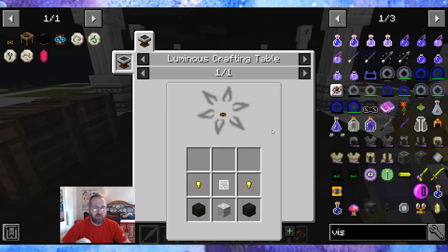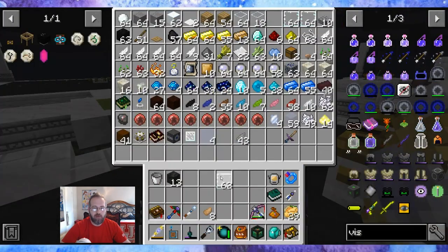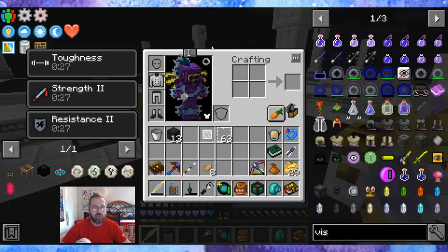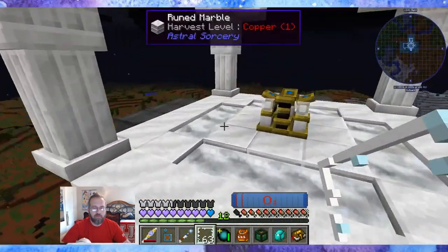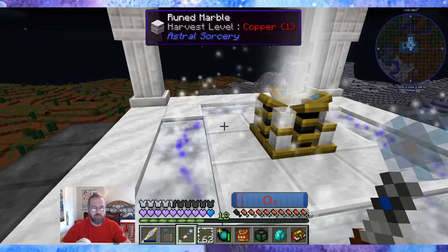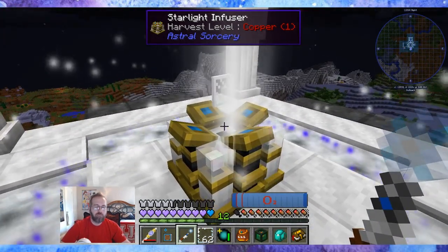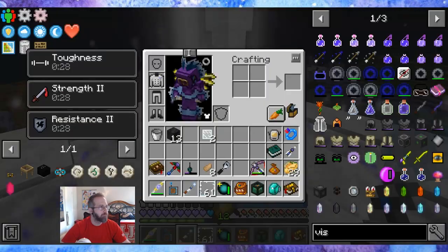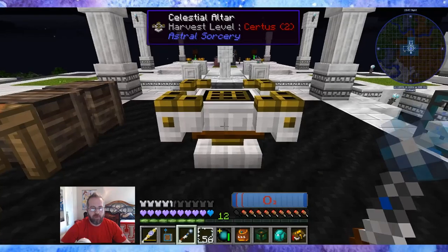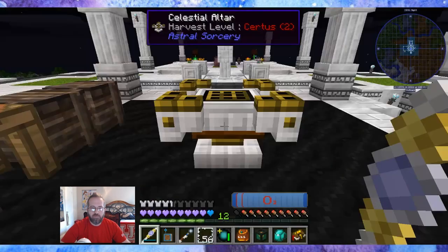We need spectral relays — I think seven for Armara. So we need seven glass lenses. What's great is now that we have an infusion altar, we don't need to do the really big craft with monoglass. We can just use glass panes in the infusion altar instead of doing the manual craft for these lenses. Let's get this up and running before the night switches — I have the seven monoglass.